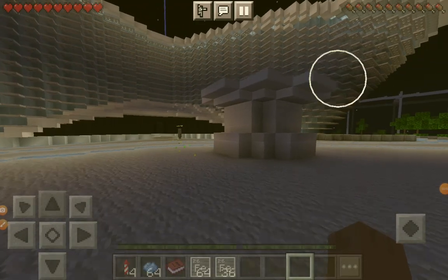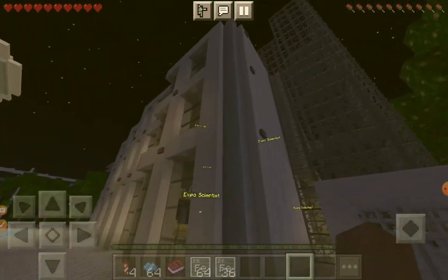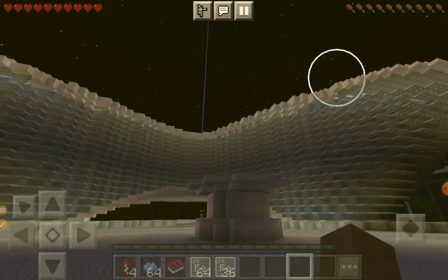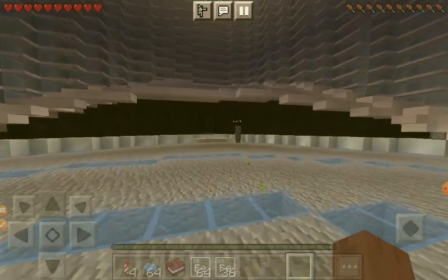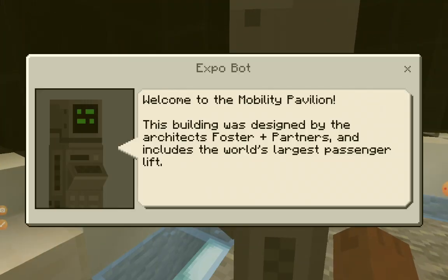What's up guys, welcome back to another video. Today I'm going to be playing some more Minecraft. In our previous expo series we've been to the science lab. After we exited it, we can visit this mobility district. There's a path of XP that leads to the inside of it, but before we go inside, let's talk to this expo bot.